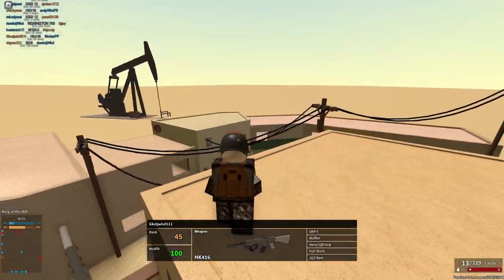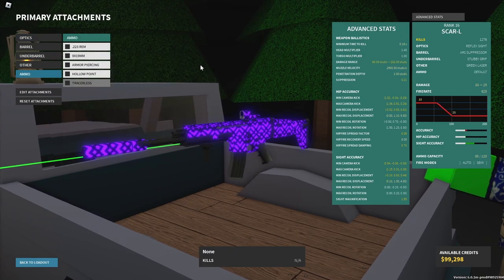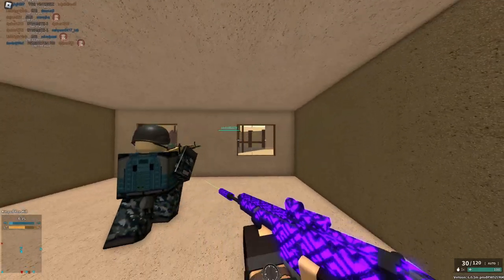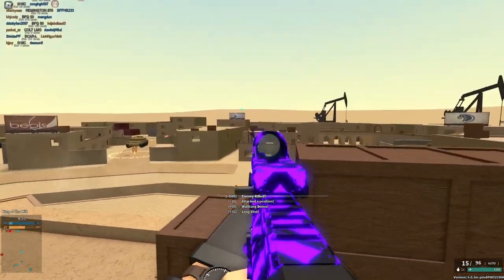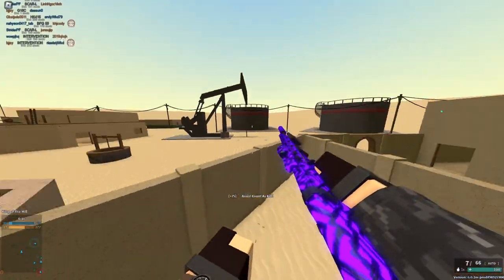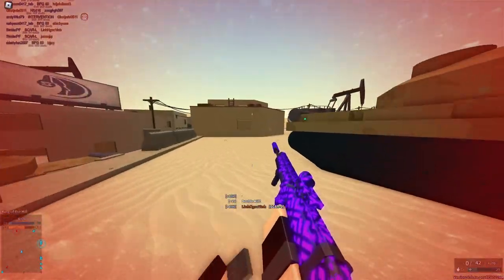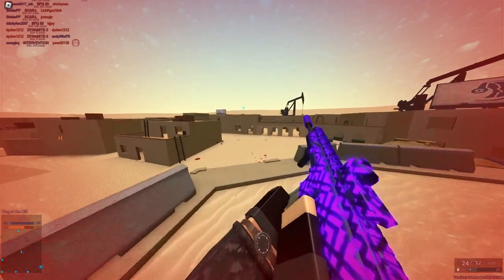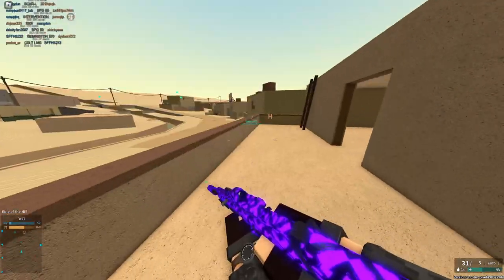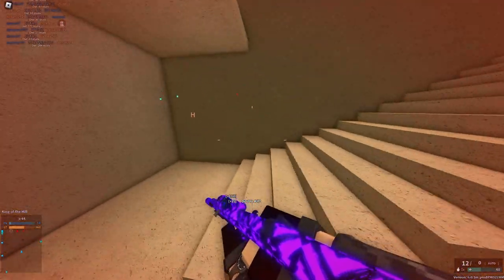If you really want to go for that more advanced extra XP strategy, you honestly shouldn't be using the Val. What you could use is the SCAR-L because it has 9mm for very close range but can also beam at long range. You can use AP ammo for pretty much no downside on this gun, making it one of the best guns for this kind of challenge. It's easy to get kills with, it can wallbang, it will always four-shot, it has pretty good penetration, and you can kill at range with it. It's an extremely versatile gun.